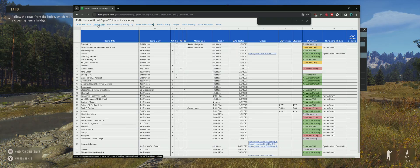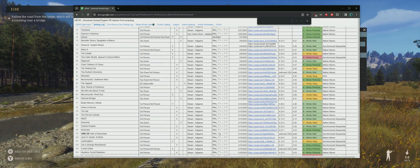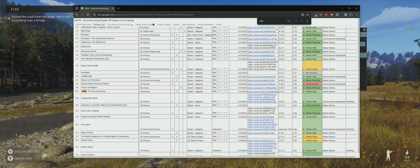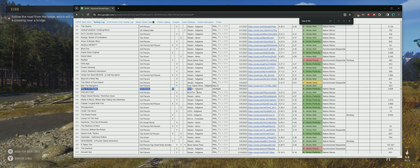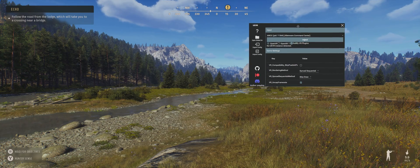If you go to the testing log, this is basically where everyone contributes to testing games. If you type in the game you want to find — as long as it's supported — type 'Way of the Hunter' and there it is. You can see people have rated it; this one got an A — it works perfectly. It also shows what rendering mode you want to use: native stereo or synchronized sequential, which I'll show you in the injector mod.